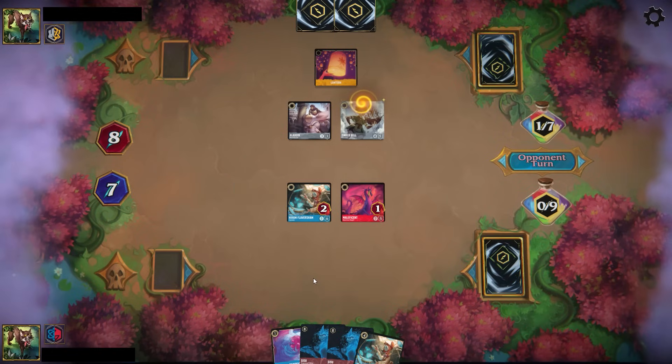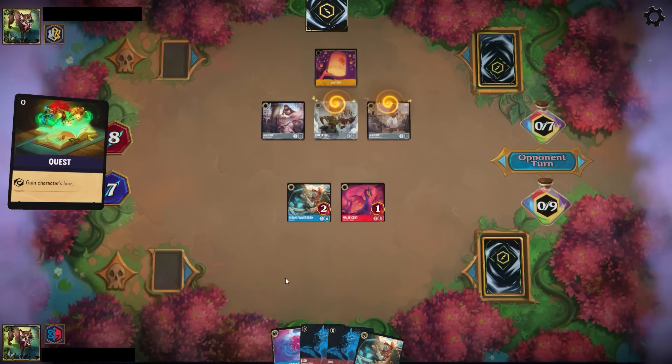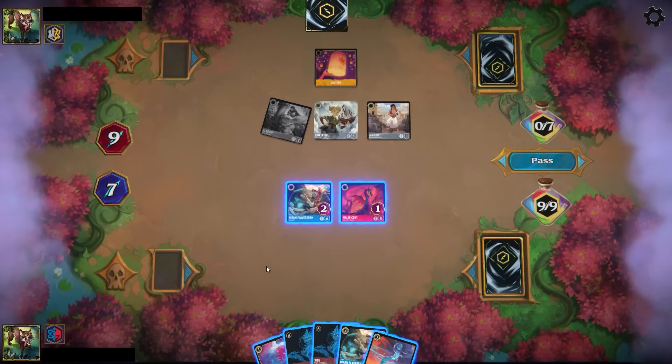I'm anticipating that the last two cards in the opponent's hand are another Tinkerbell and a whole new world. The reason is because you wouldn't really drop this Tinkerbell unless you really needed to aggressively out the Flynn Rider and the Lumiere. So the Madam Medusa throws itself into the Cinderella to make sure that my Maleficent Dragon is the strongest character on board for the Flynn Rider. And as expected, the opponent does indeed have the second Tinkerbell to wipe out the Flynn Rider, mitigating the lore gain. Very good on the opponent — and they ripped the Ice Block out of my hand, unfortunately.